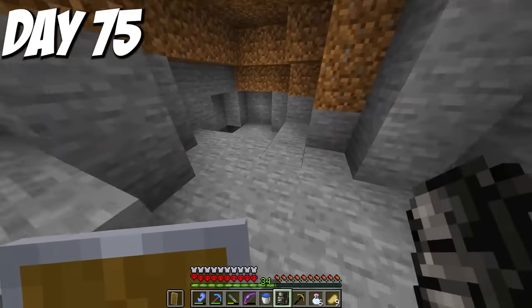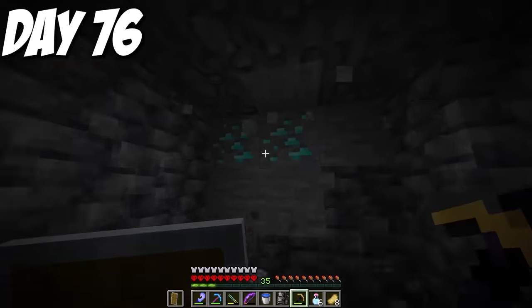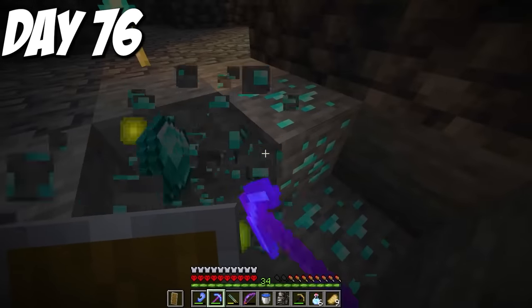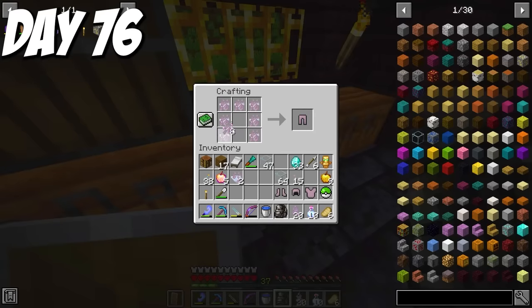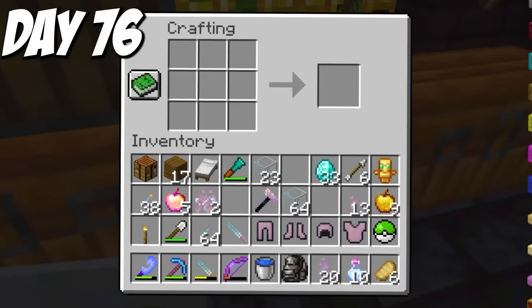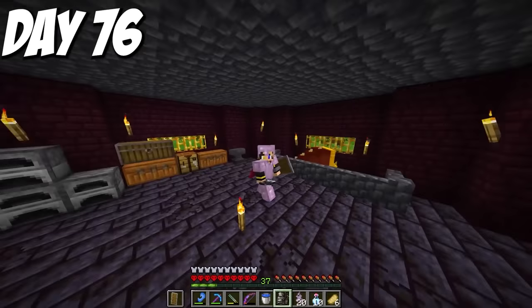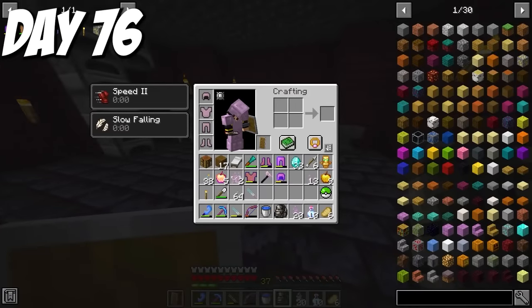I had quite a bit of diamonds — not sure if it was enough for the rest of the 100 days, but it was enough for now. I made a bunch of Ventus gems, a full set of Ventus armor, a Ventus blowpipe, a bunch of Ventus darts, and the Ventus hammer. This armor gave Speed 2 and Slow Falling, making it the ultimate traveling armor. I definitely wanted to enchant it before fighting the Ventus aspect, since Ventus spirits gave me levitation and Slow Falling would be very important if the aspect did the same.